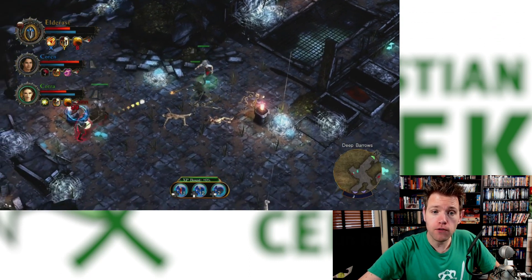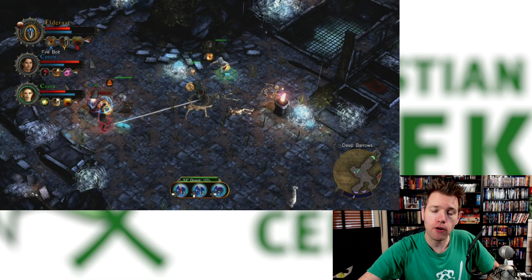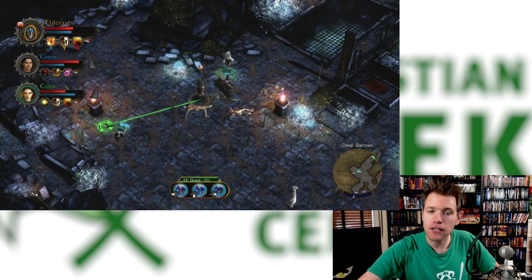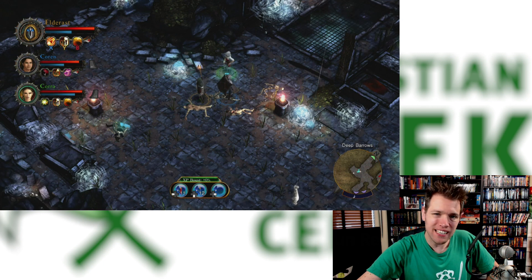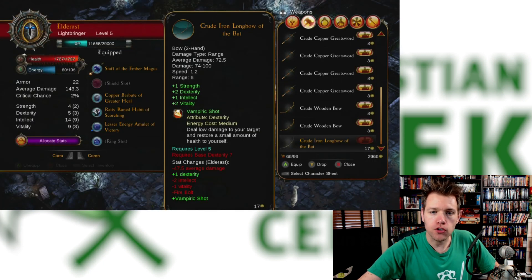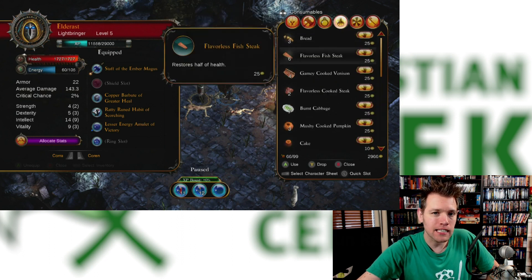Compared to most of those other games I mentioned, Ember is much simpler in its combat, largely due to how combat skills are handled. Instead of combat abilities being on a skill tree that you unlock over time, they're bound to the equipment that you wear. In my experience, that means you'll only have one to three skills that each party member can choose from in combat. So far, these skills do things like deal elemental damage, heal party members, or stun and silence enemies.